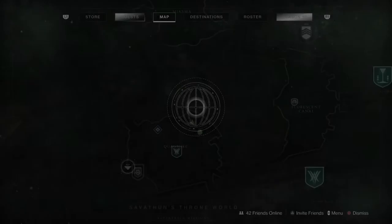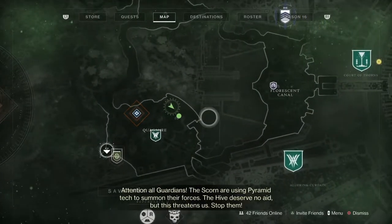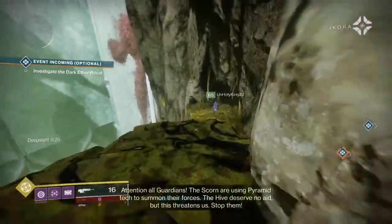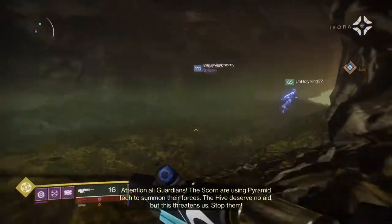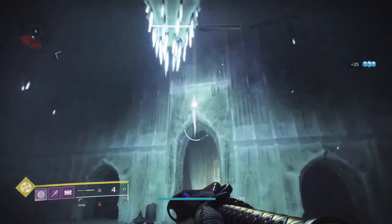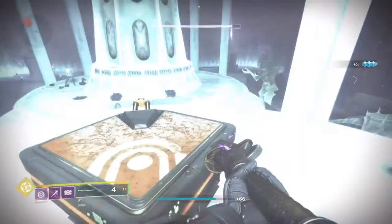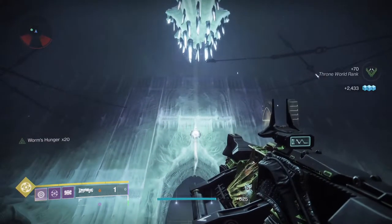Let's get right into the video. You're going to go to the lost sector in the Quagmire — I'm showing you right here on the map. Activate the deep sight like you just saw me do, and it's going to allow you to get into the lost sector. Progress down the hallway, fight through all the enemies, get to the end, grab the chest, and then look up at the wall — that's the sliver you have to shoot.